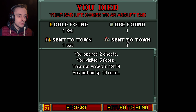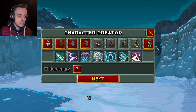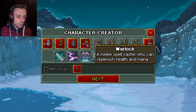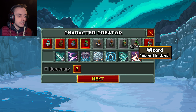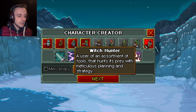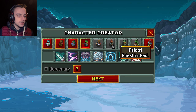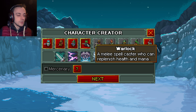We sent one ore through and we got some cash, and we were doing quite nicely with this character. There's another character I believe — we had the sorcerer, then there's a warlock: a melee spellcaster who can replenish health and mana. Interesting. Look at all of these characters that I can't actually get yet — I've no idea why; they must be attached to the DLC.